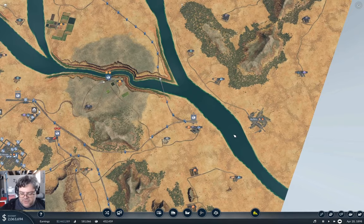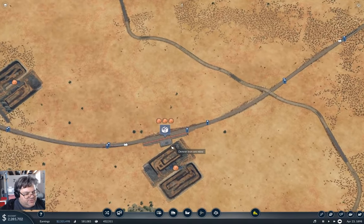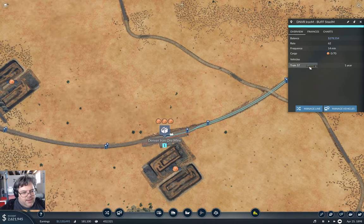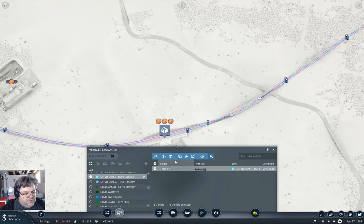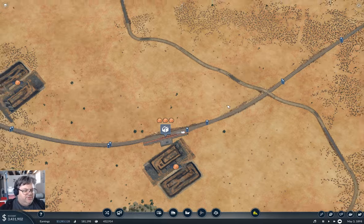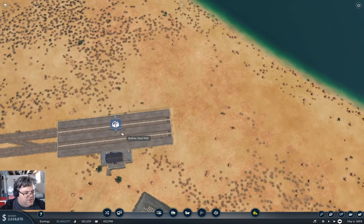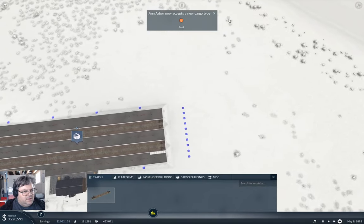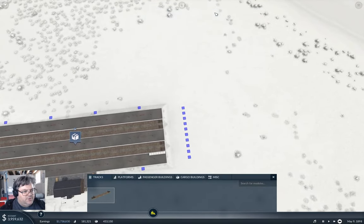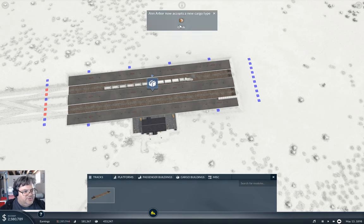Let's take a look at these things. I think we're going to need more trains on those — but actually it's not more trains we need, it's longer trains. So I'll come down here and lengthen the platforms, because these are currently four chunks long. The Ann Arbor cargo type takes fuel; Ann Arbor now takes goods.